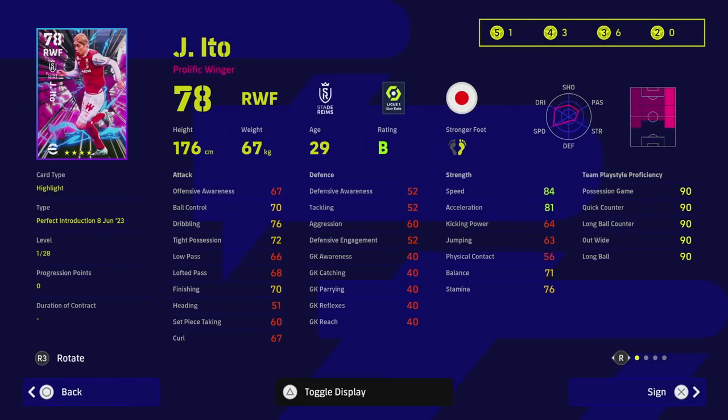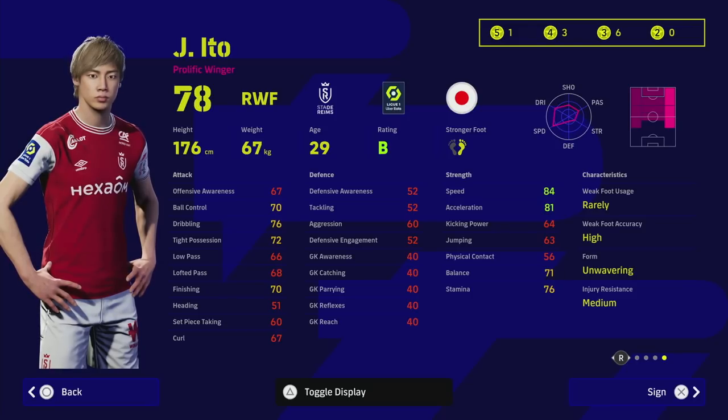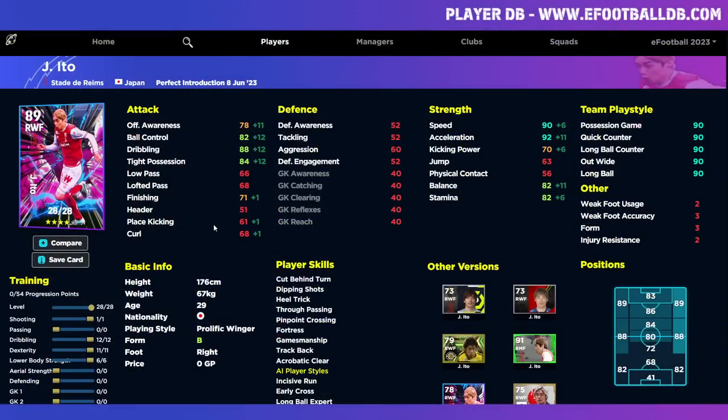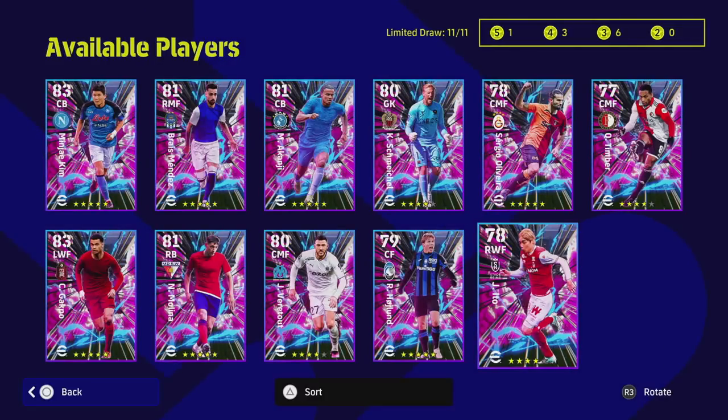Ito is rapid and fast — I have his legend card and it's really good. He has double touch, super sub, unwavering form, and is on B rating this week. I like his pinpoint crossing and early crosser skills; he can play right mid or right wing. Training him, I'd either max out dribbling to 88 with 90 speed and 92 acceleration, or boost passing. Best use is as a speed demon super sub right winger.